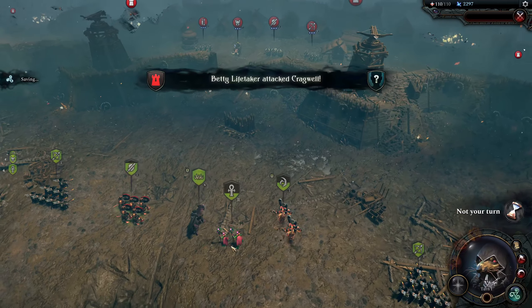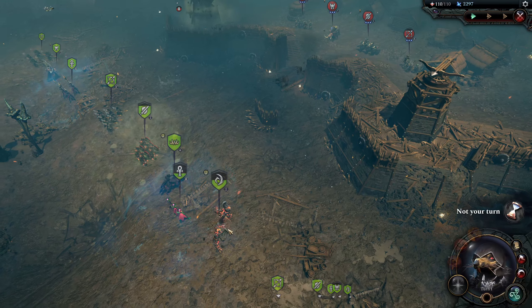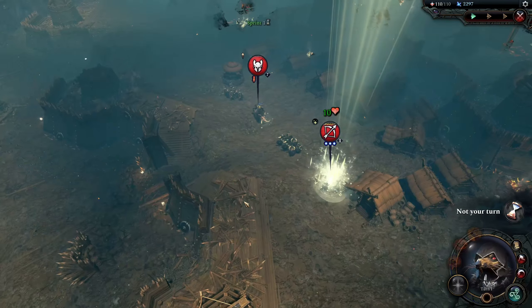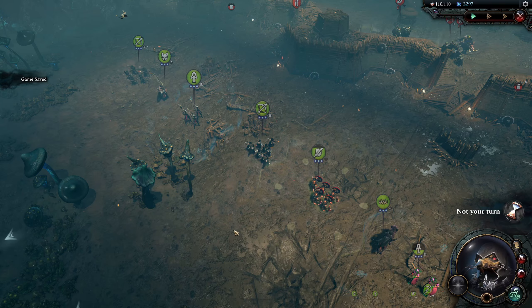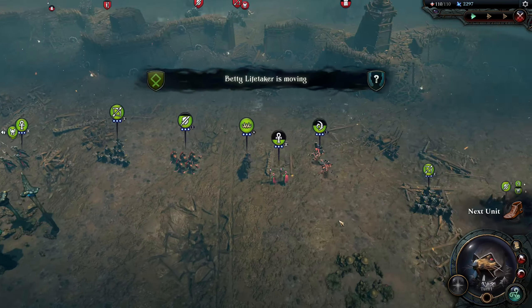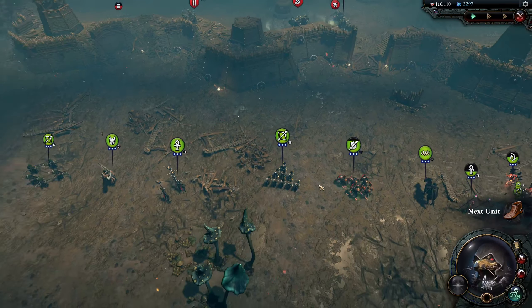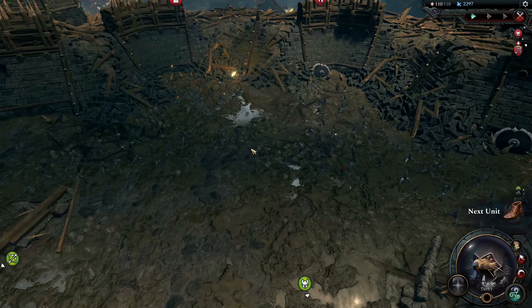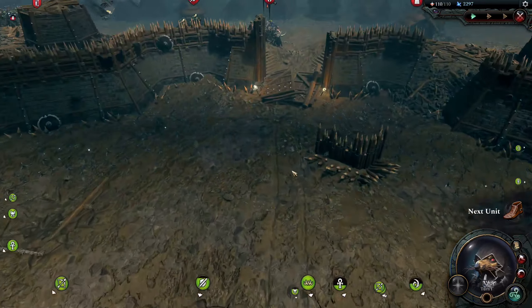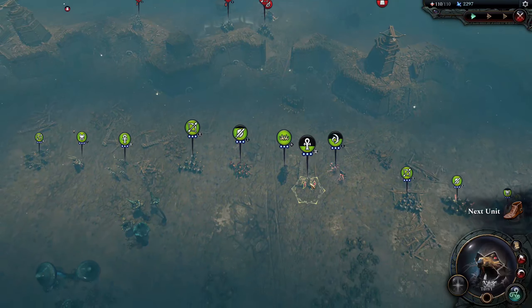I was going to say hopefully we won't lose any units, but I just remembered our Nymphs in particular are pretty weak. Those are the Fire Elementals. Alright, we're running over there. You've got Caltrops almost all around — I don't think there's a path through them apart from through the main gate. So I guess we head for the main gate.